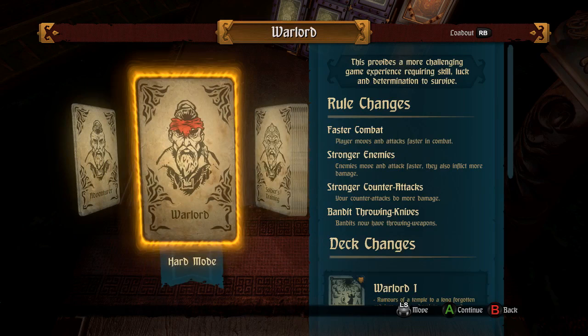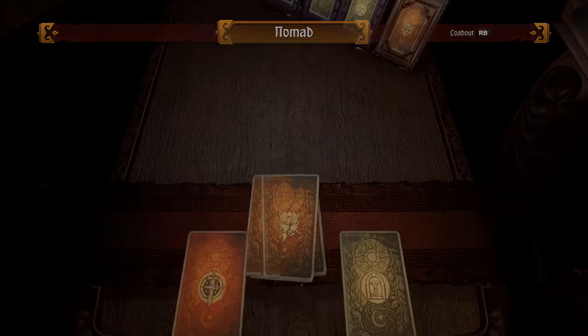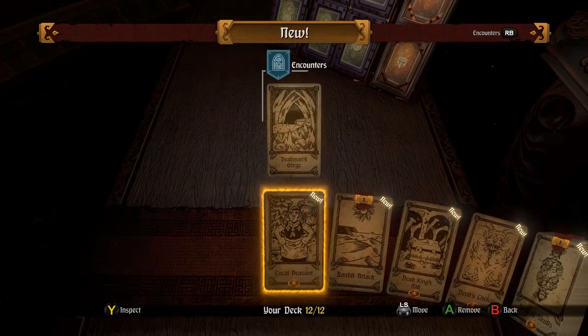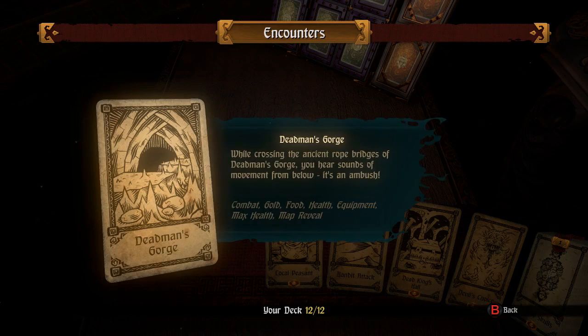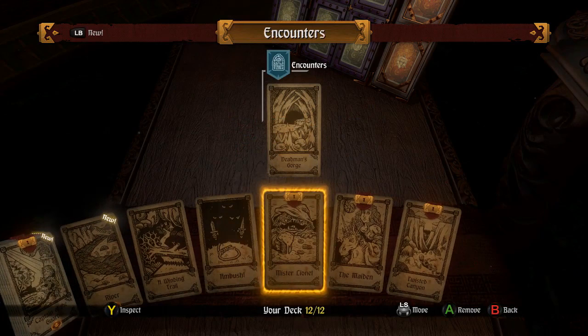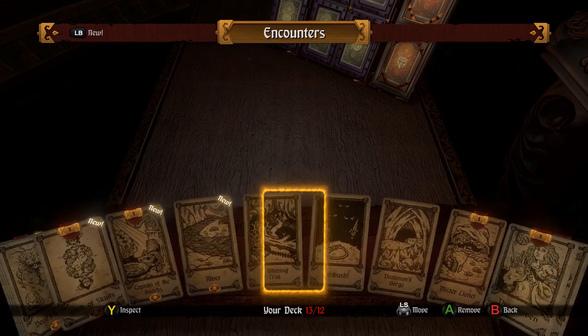I'm going to start with Nomad. I like the auto-sell option as a new player. Every step you take consumes food, but you will also heal as you proceed. There's one encounter card not in the deck right now called Dead Man's Gorge — while crossing an ancient rope bridge you hear sounds of movement from below, it's an ambush! Otherwise we have local peasant and other stuff we can't look at because they're all new. A lot of new encounters. Why wouldn't I just add the ambush for the sake of high variety?